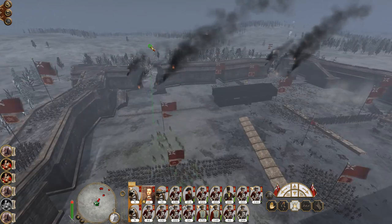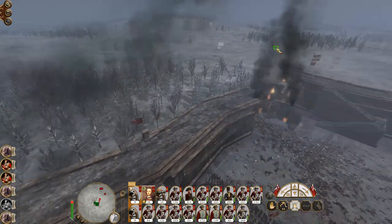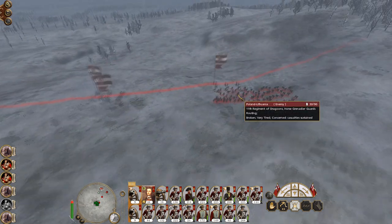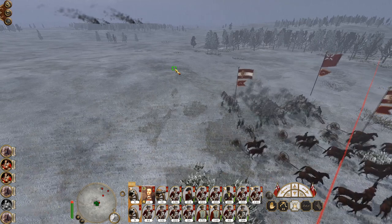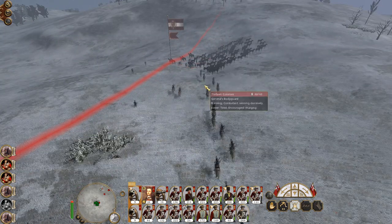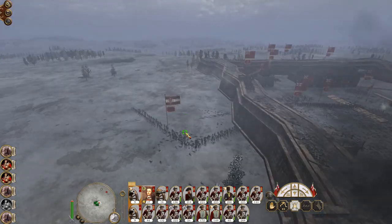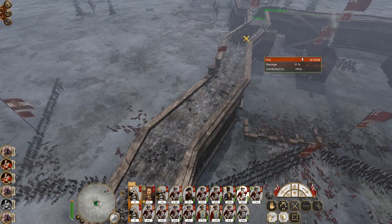Horse grenadier guards fancy the chances. So let's get my general over here because he is going to do the Hail Mary play and go after the guns — and he won't die on my barricades. Go get him. Hopefully this militia will die to this infantry. Slave routed — chase down this horse grenadier guard. They have no ammo but they're very experienced — they're rank 4.